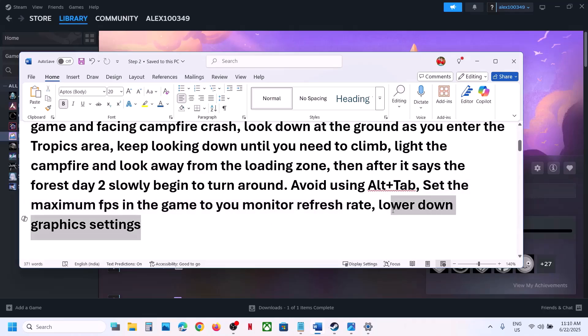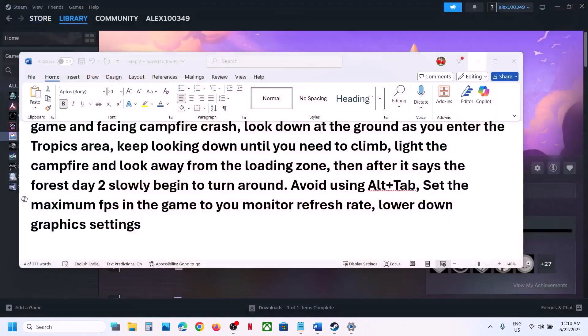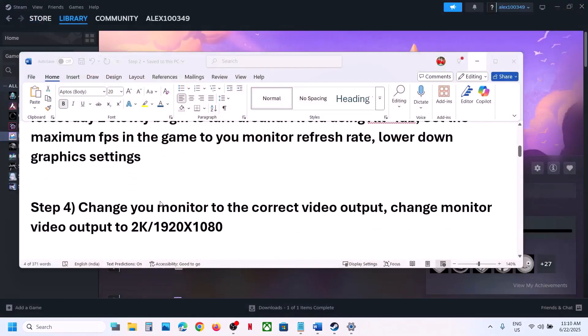Also lower the graphics settings. Go to Graphics and try window mode. If resolution is set to 4K, try 1920x1080. Set the render scale to medium or low, then launch the game and check.